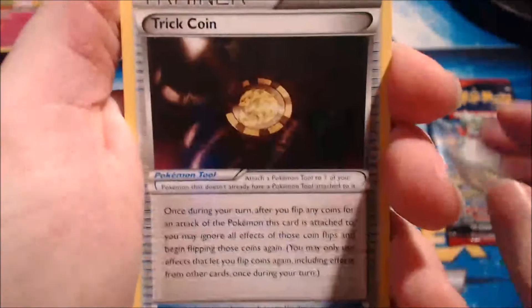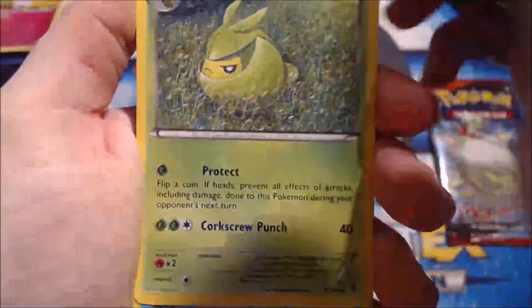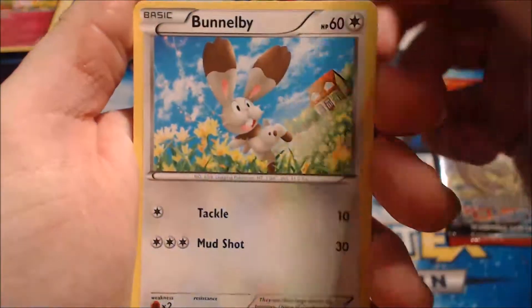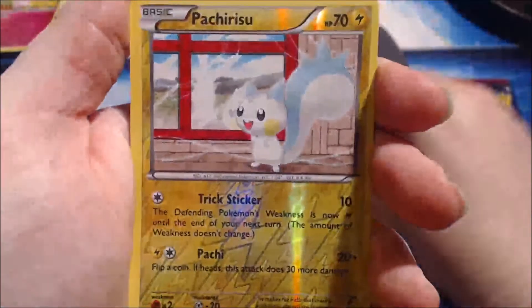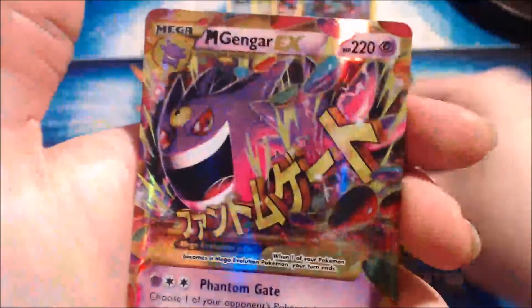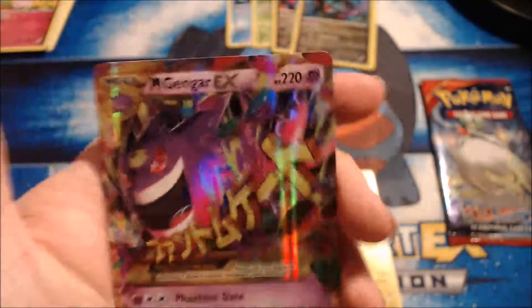I've got a Trick Coin — that should've been in the last pack. A Furfrou — what the hell, I've never seen that before. Swadloon, Krabby, Bunnelby, Poochyena, Murkrow, Litleo. The reverse holo is an adorable Pachirisu. And the one in the pack is... oh shit! Is this it? Is that... I think this is the secret. Oh my shit — it's the secret rare!